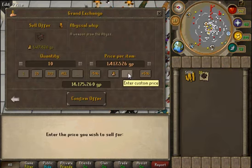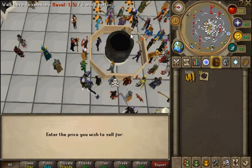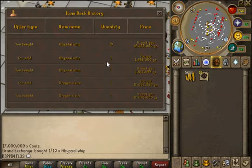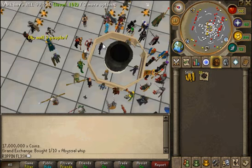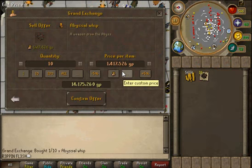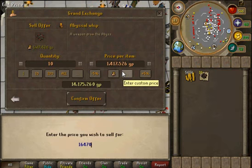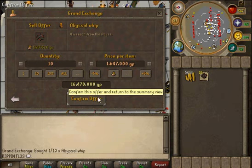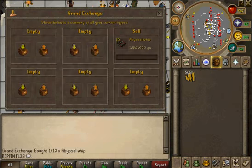Sell them for 1,647,499 — so we'll sell them for 1,647,700. Let me just double check that. Yeah, 1,647,700 is the price we're going to be selling them for.